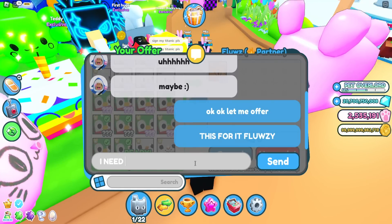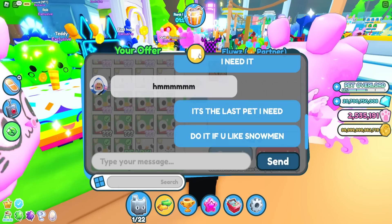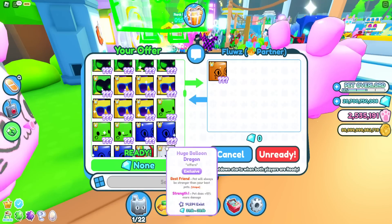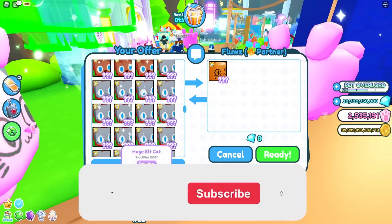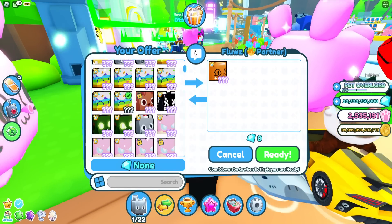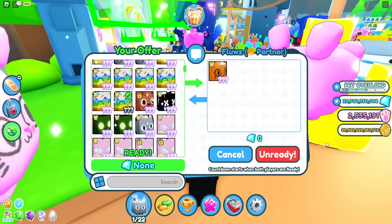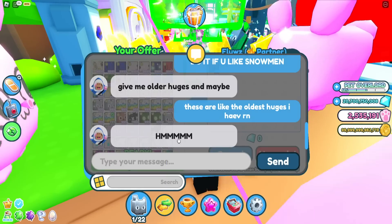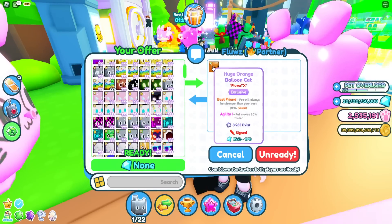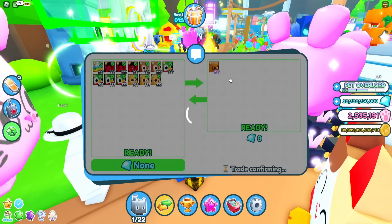This for it, Flooze — please let me get this pet, it's the last one I need. He's putting some deep thought into this, taking a while to answer. He said 'give me older huges.' All I have are huge scary corgis — those are literally the oldest huges I have. I'll throw in a cupcake too. He said 'should I?' — yes you should, it is actually a win for you. He said 'fine but everyone better sub.' Thank you so much bro!